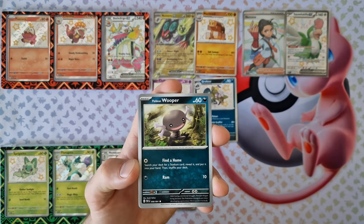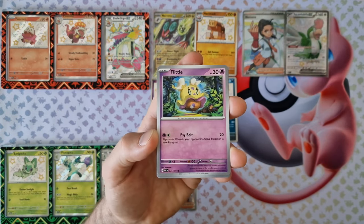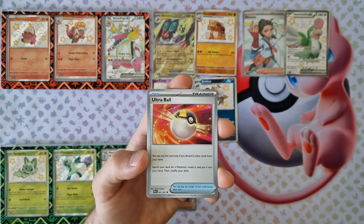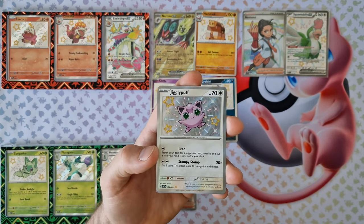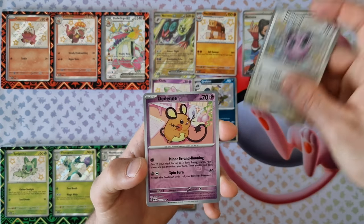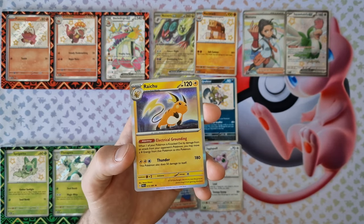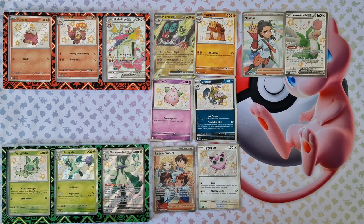Energy, Wooper, Exeggcute, Monkey, Flittle, Charmeleon, Ultra Ball, Primeape, Jigglypuff — nice! Shiny Jigglypuff! Cindy, Reversal. Last card: holo Raichu. Nice!